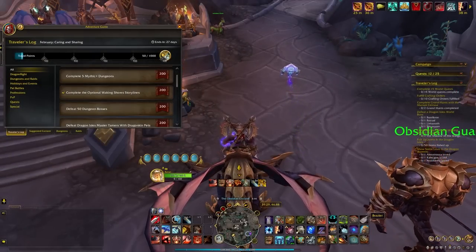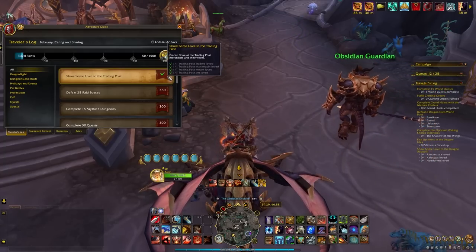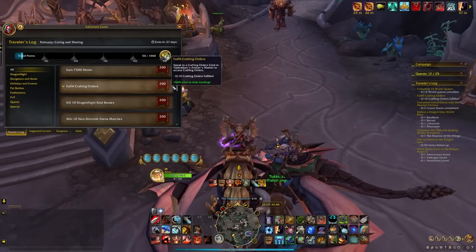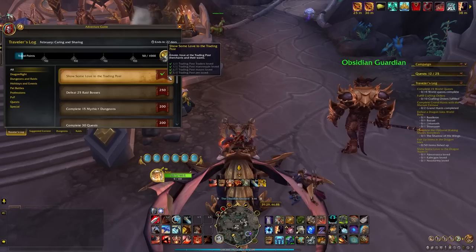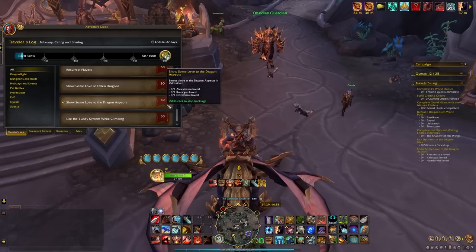Let's cover my day one route. Here are the quickest and easiest activities to complete to max you out on points. We're going to complete 15 world quests, fulfill 10 crafting orders, complete 2 grand hunts, kill Liskunoth the World Dragon, fish up 50 items, and use the Slash Love emote on the Trading Post NPCs and the dragon aspects in Valdrakon.